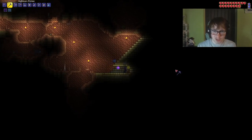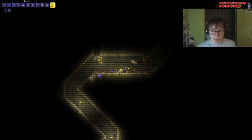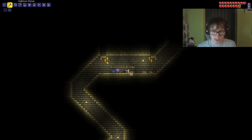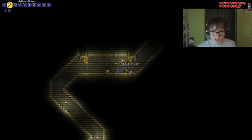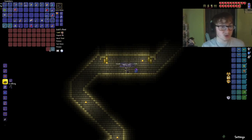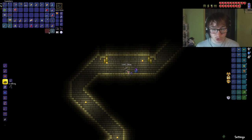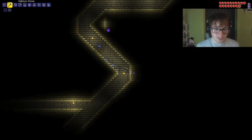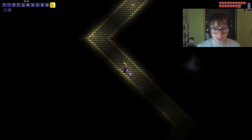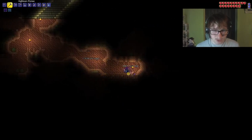This is deep underground. I did not expect it to be this deep underground. Let's see what we get from it. We get gold - oh, that's nice amounts of gold. 19, let's go! A Sandstorm in a Bottle - that's useful for the bundle of balloons that we're going to be getting at some point. There's some Desert Fossil too, that is useful.